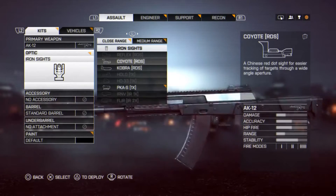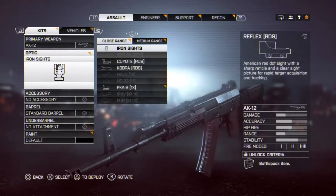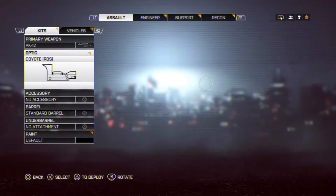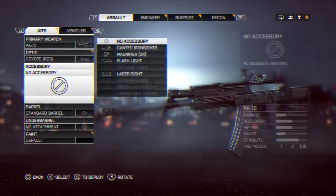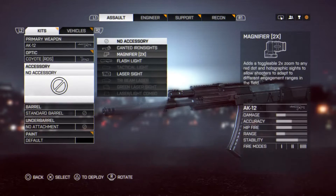You have the Kobra reflex sight but it's a circle reflex sight — it will not give you a good sight on the enemies. So I'll be using the Coyote RDS, it will give you a lot better sight on the enemies. The second attachment: you have the canted iron sight or the magnifier.